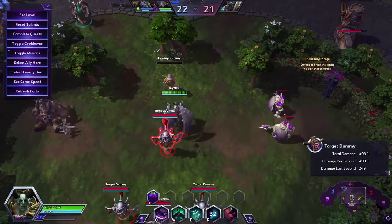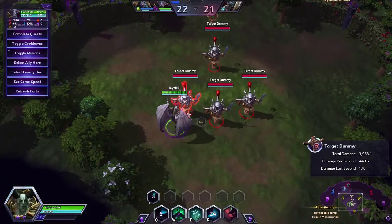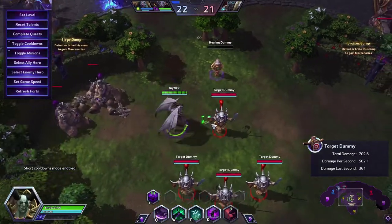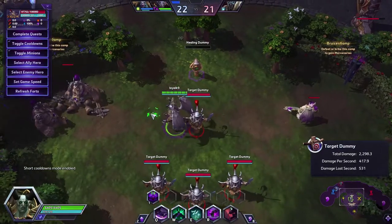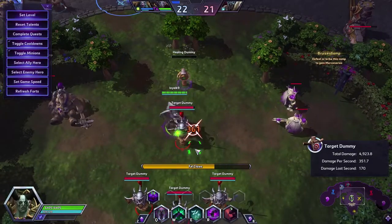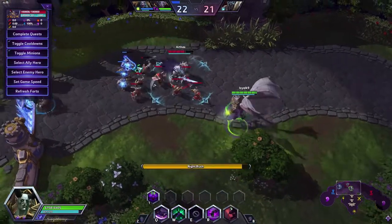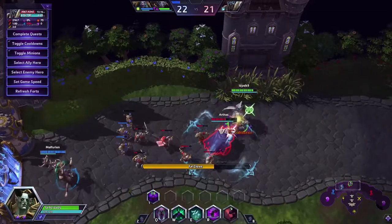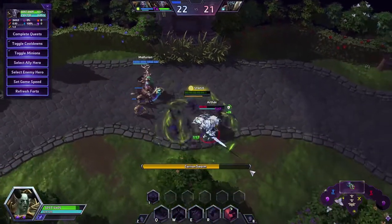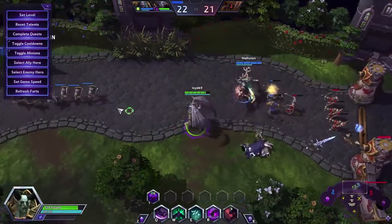That's pretty much how you're gonna play this guy. If I get a game with him, maybe I'll upload a gameplay video. Remember: basic attack cancel with him so you can do the Fel Claws damage — press A on the enemy, press Q, wait for the attack, press Q, wait for the attack. Should be easy. Hope you enjoyed this, thank you so much for watching. Just like Illidan, it's sustained damage — you have to get in there, do the damage, and just heal.